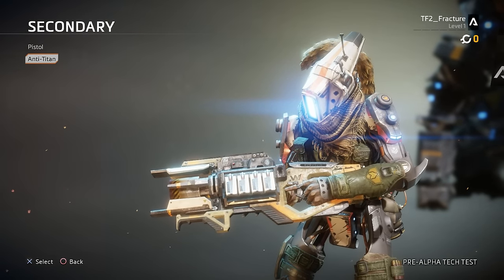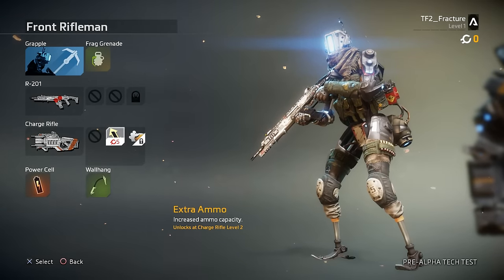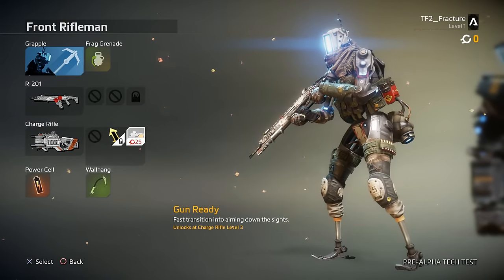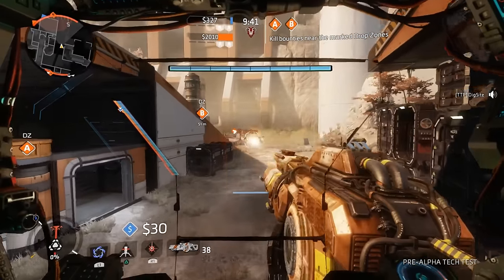As well as your weapons and pilot abilities, you could also choose from two different kit options. Kit 1 let me choose between a power cell to reduce the cooldown on my tactical abilities, faster health regen, or a phase embark into my Titan — which basically lets you teleport into your Titan rather than going through the animation.